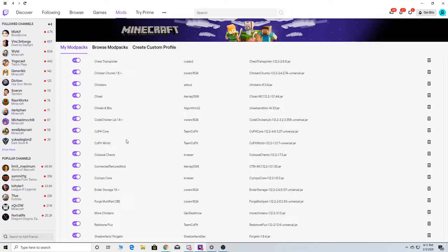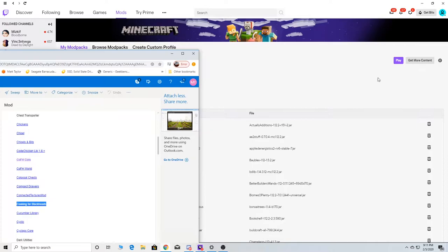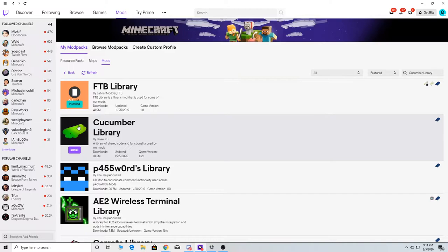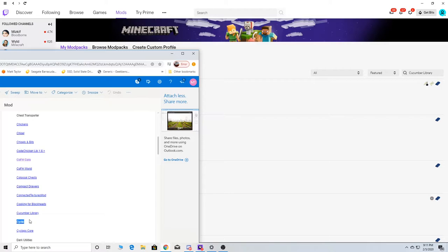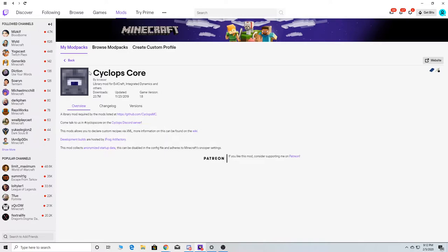It must be installed already because it let me install it. So that one's in there. You can see we're adding a lot of different ones in here. There's a library mod here. Cupola — this is a neat one too. That one's already installed.